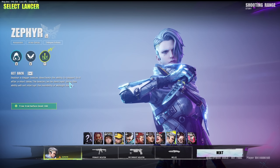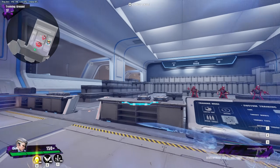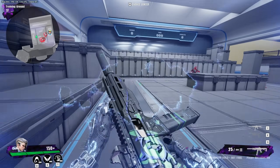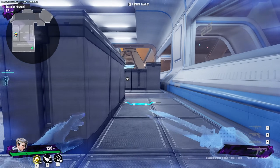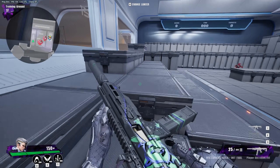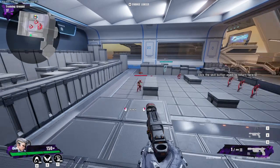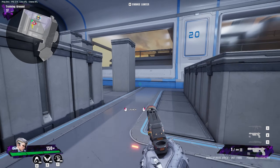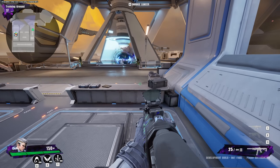Her last ability, Get Back, deploys a dagger beacon. Reactivate the ability to teleport to it after a short delay — the beacon can be destroyed, but using this ability won't interrupt the invisibility of Midnight Ramble. So if you're invisible and someone's pushing you, you can already have a beacon placed and just bam — teleport out. I feel like this character is going to be very OP because people will exploit her invisibility. You can place the teleportation anywhere on the map, but enemies can destroy the beacon.